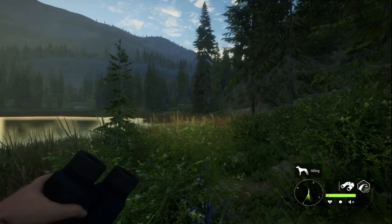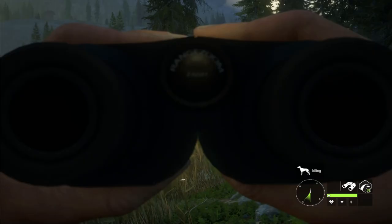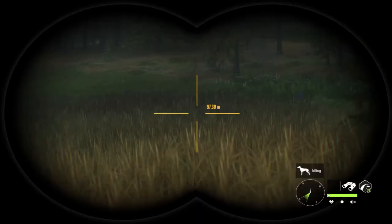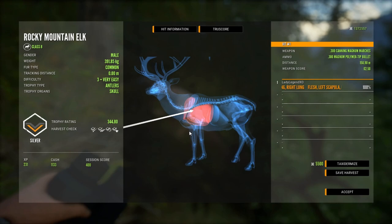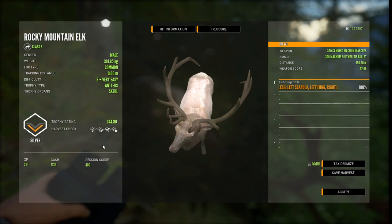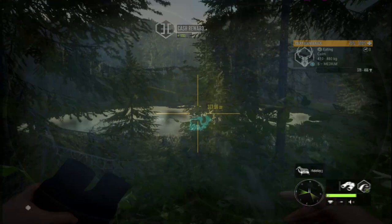I just find all these different spawn rates for every rare very fascinating — getting down to the actual spawn rates of the rares is really interesting to me. There is our elk, a level 3 silver at 344.8, and he is just a common. Anything that is not piebald or albino in a Rocky Mountain elk is just a color variation, not a rare. Those are the only two rare variations for Rocky Mountain elk.